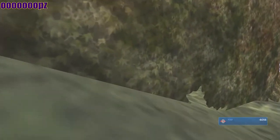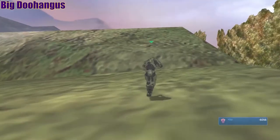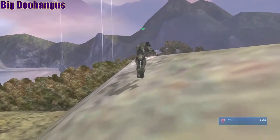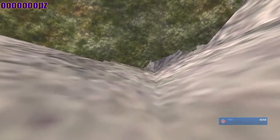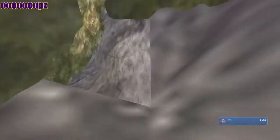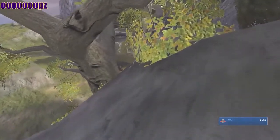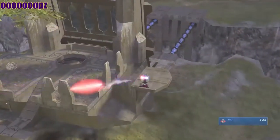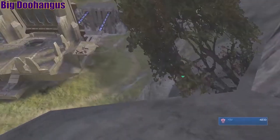Turn around and run back up the hill, heading toward that little white spot. Make sure your rockets are reloaded, then there's a little nook you can slide down. When you get to the bottom, shoot a rocket at the two ghosts down there to blow them up. Then shoot your rockets at any turrets to get rid of them — beautiful shot with no reticle.